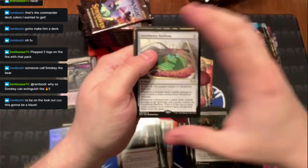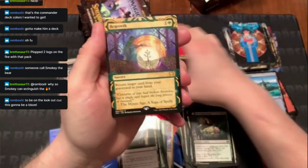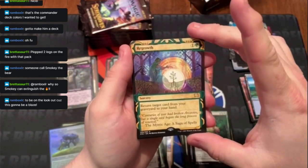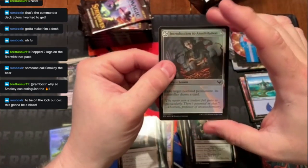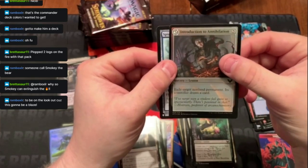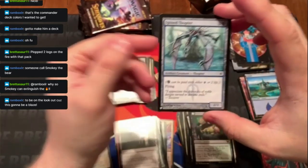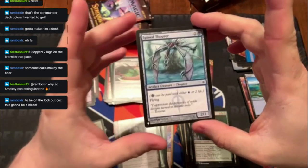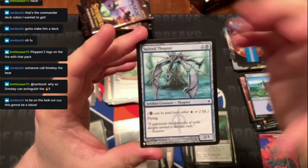Strixhaven Stadium number two! A Regrowth rare — return target card from your graveyard to your hand. And a foil Introduction to Annihilation. Also a list card — Spined Thopter, a 2/1 Flying. This is the old way — you can pay one blue or pay two life to cast it.